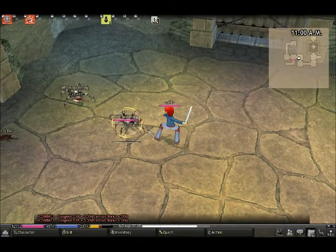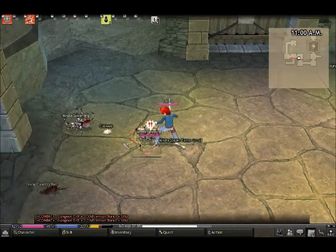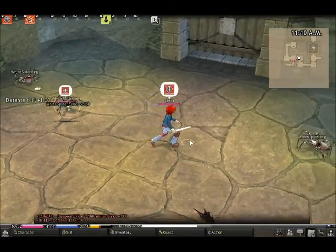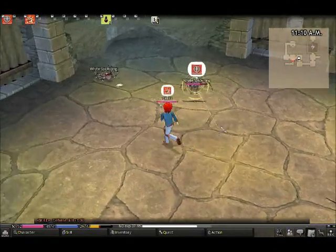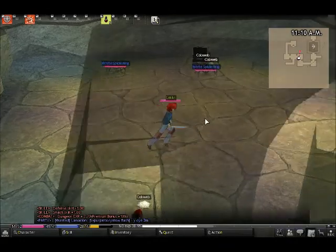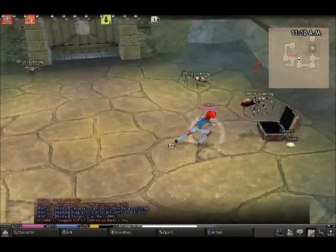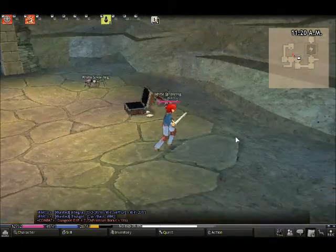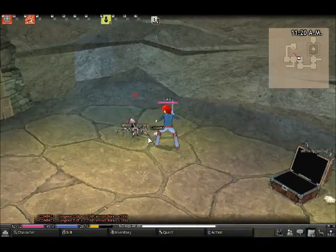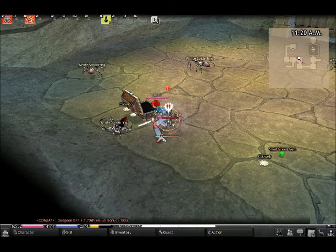There are white spiderlings — basically you're going to be dealing with white spiderlings, rats, and bats. Spiders only have one skill: defense. So no matter what skill is loaded on them, even if it shows a question mark, it's always going to be defense. Just load up smash and get them.